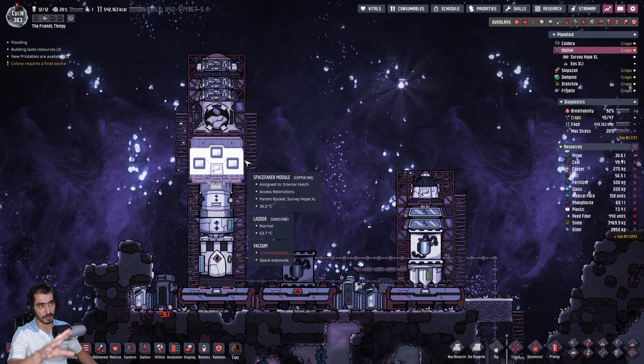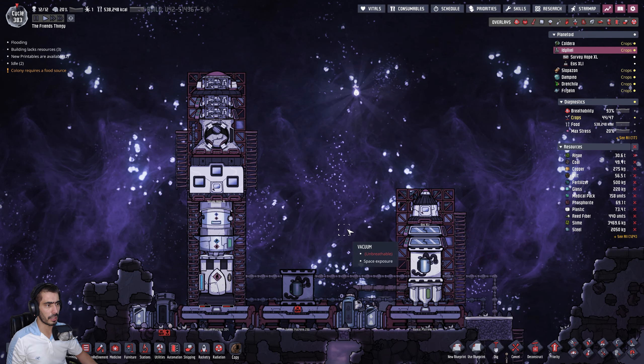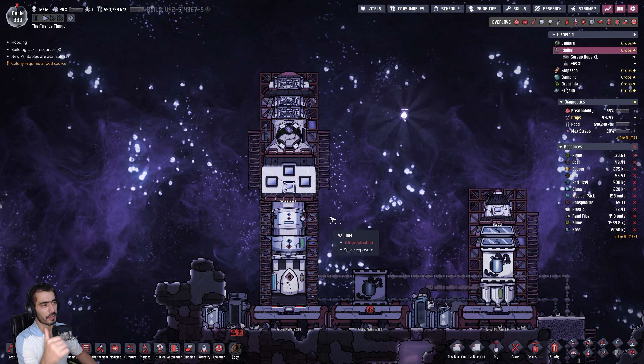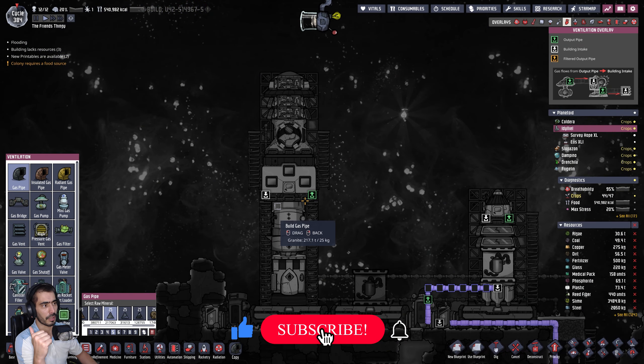Hello everyone, my name is André and welcome back to Oxygen Not Included. I said in the last gameplay that I was going to do probably something offline, which is fix this oxygen and carbon dioxide removal thing. But instead of doing it offline, I'm actually going to do it right now so that I can send duplicants out easily.